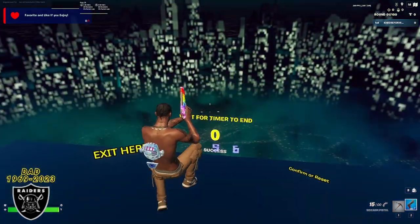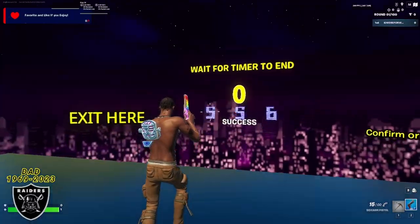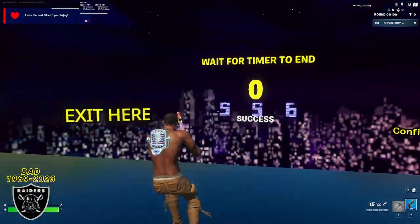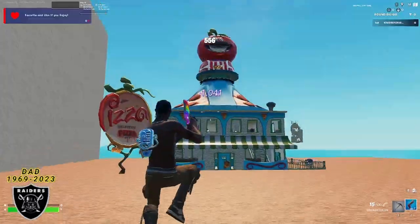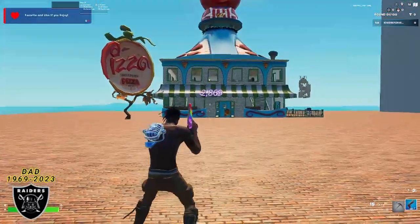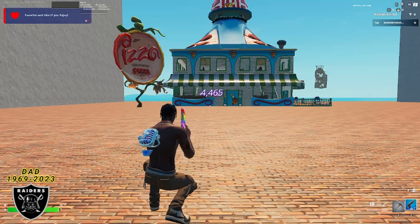Congratulations if you made it this far — if your timer says zero you can now enter the password using these interact buttons and that password is 556. As soon as you have it typed in you can press confirm with the button on the right and that is going to teleport you to the XP room and start counting up that AFK XP in the background for all the time we were waiting.